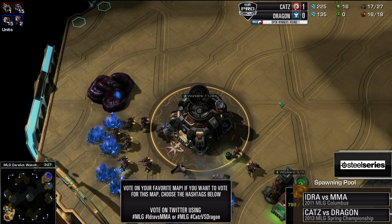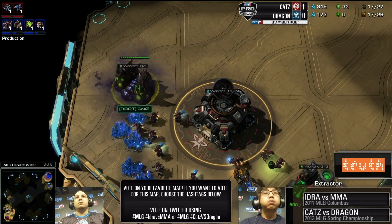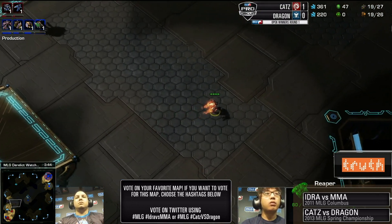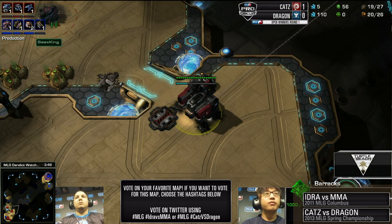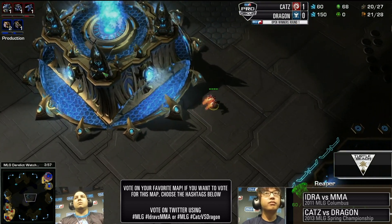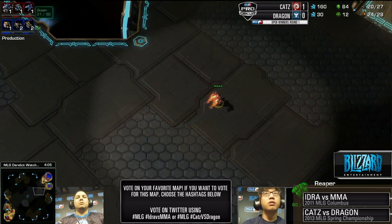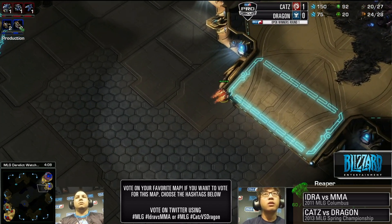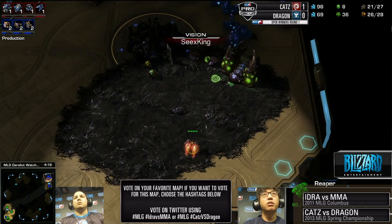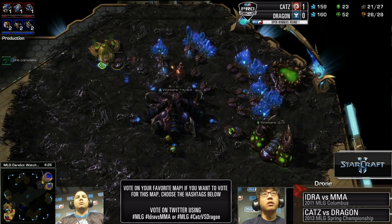We're going to see what is usually called the perpetual gas steal, where you just grab the gas, cancel, grab the gas again — sometimes you let it finish, which Cats is apparently doing. You usually cancel it just to keep it safe. It's pretty annoying to deal with, especially annoying against a Reaper opening rather than a Marine opening, because you don't want those Reapers to hang around in the base. That's going to sit there for quite some time, denying a transition into something gas-heavy — tends to limit the possibility of even getting early Hellbats.